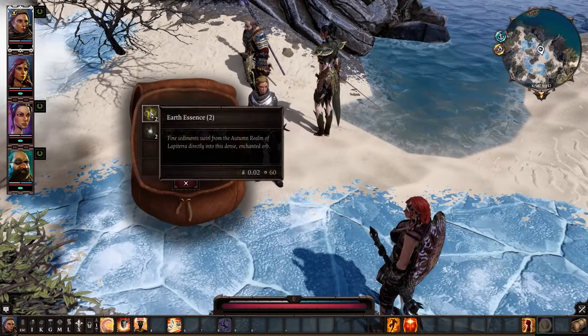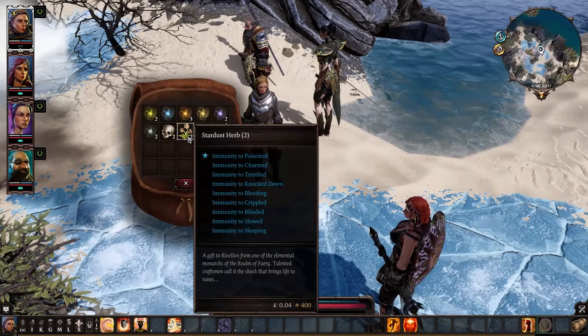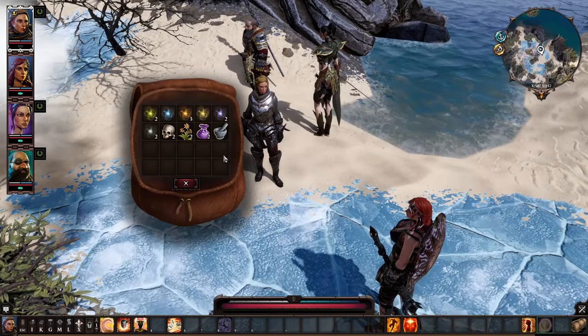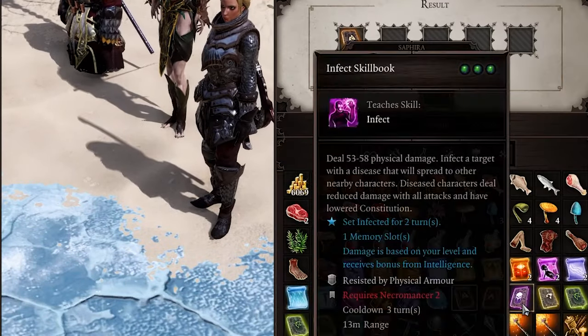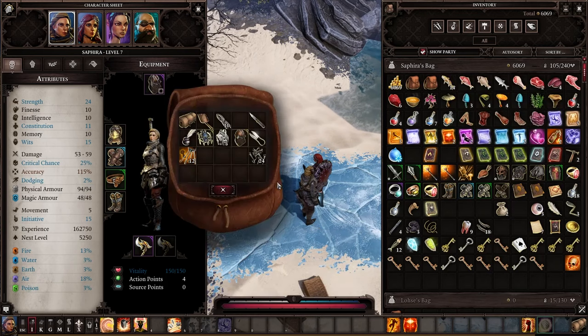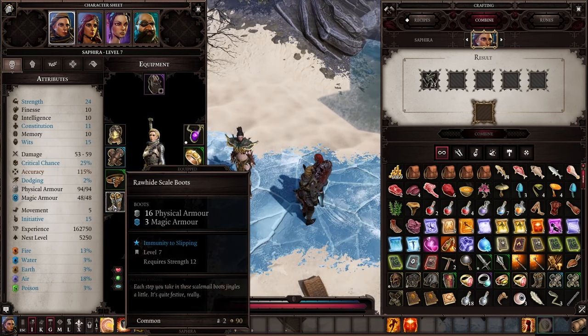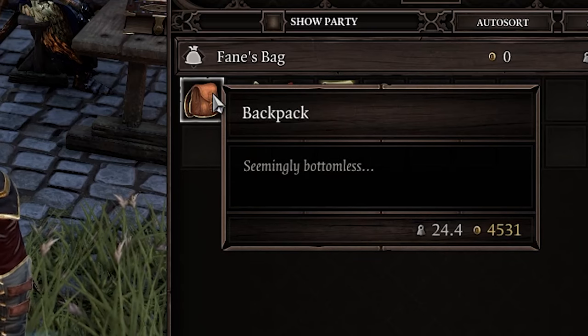I would highly recommend saving earth, water, and other essences, as well as any skulls, bones, stardust, and pixie dust — these ingredients are very valuable for crafting. You can also try combining different skill books you don't need, and sometimes the result might surprise you. Another good recipe is combining any boots with nails, which gives you immunity to slipping on ice. Keep in mind grenades are actually pretty heavy when you have a lot of them.